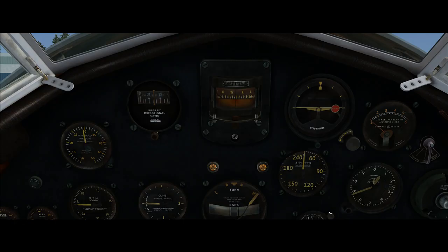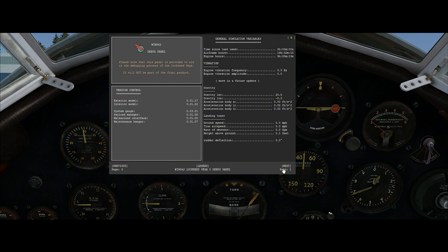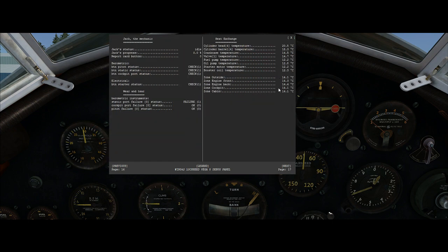A less obvious change is the new heat exchange module implemented in version 0.04. You can get an idea of what's simulated by pressing Shift 9 to bring up the debug panel and going to the last page to find the new heat exchange section. The heat exchange module works so that every single part of this aircraft is individually simulated — each part has its own parameters like mass, volume, geometry, and heat capacity — and for each individual part its temperature is calculated individually through relationships with other parts.